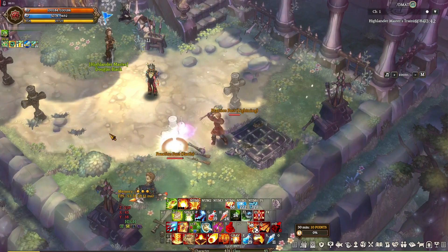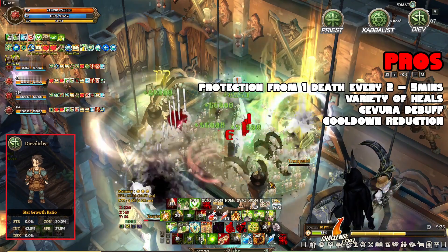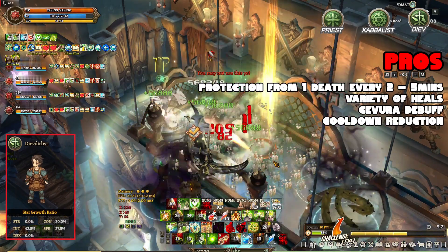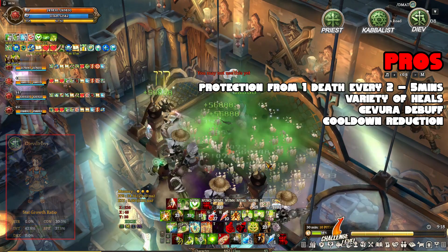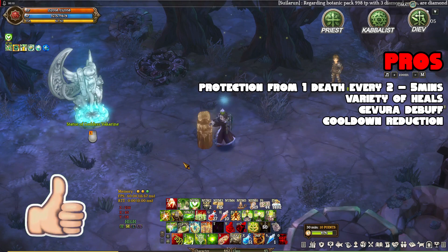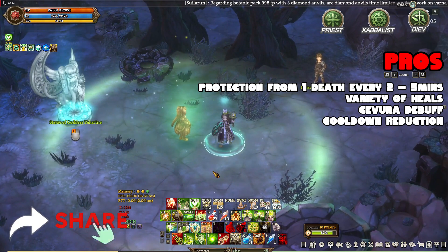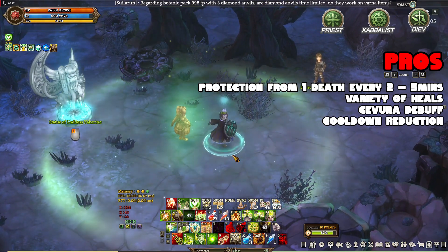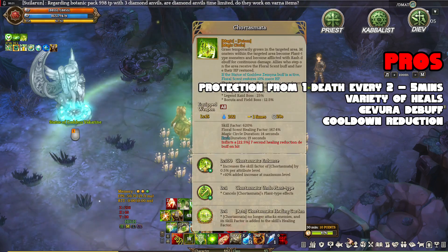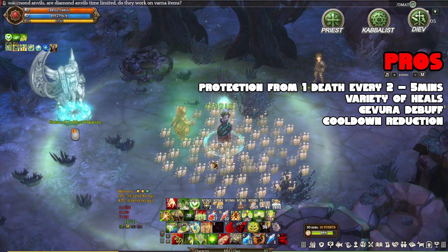The last and final build is Priest, Cabalist, and Diev. It's my last must-have build for new players because it's pretty good for everything in the game except solo content. Having a Priest in this build will make you viable for raid dungeons because you have a variety of buffs, a way to auto revive teammates, a party heal, attack buffs, and defense buffs that will prove useful in raid dungeons.